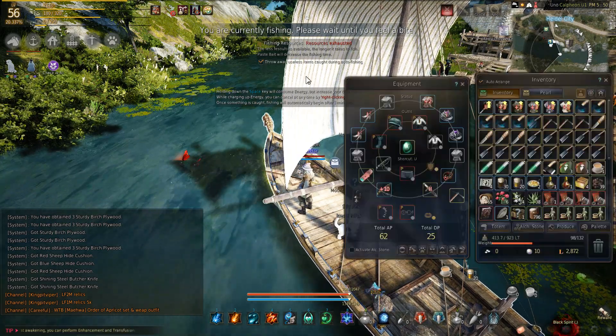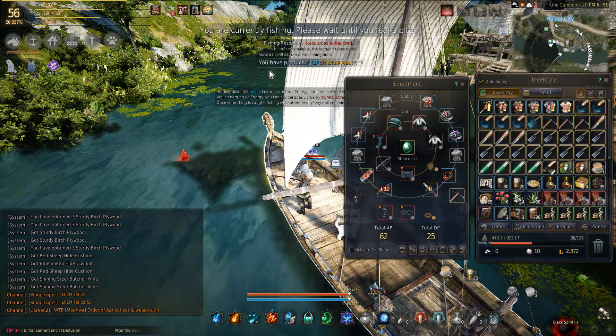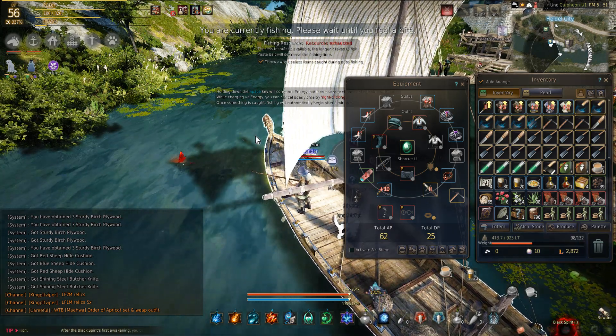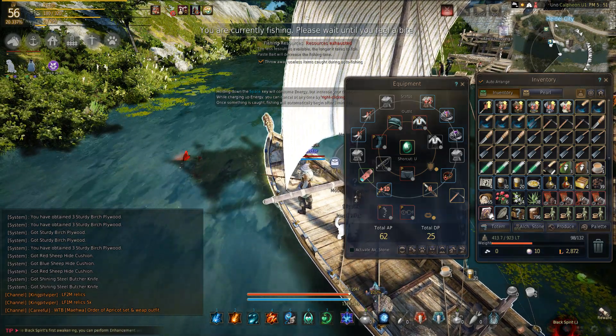You can always throw away junk items. This is great if you have a low inventory. I do it even though I have a pretty decent sized inventory just because it's less time to not have to sell the junk. If you turn it off you might fill up your inventory.